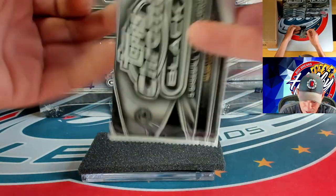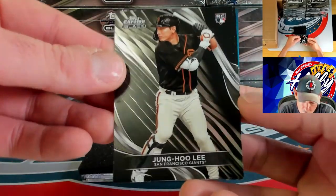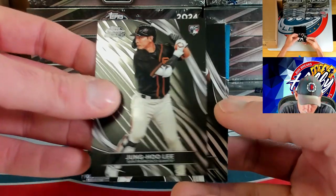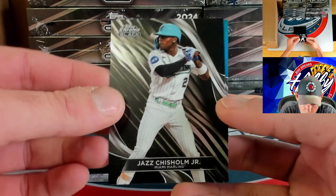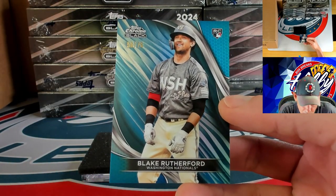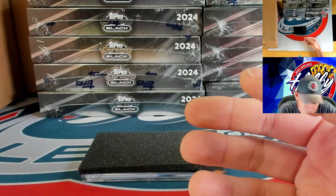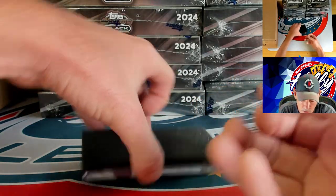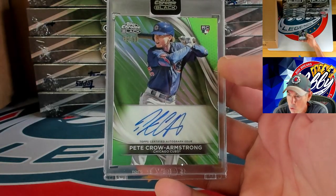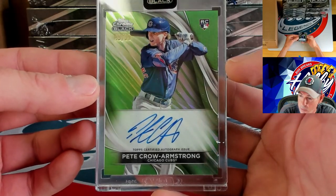Very nice — Jung-Hoo Lee, so we got him early today on the rookie card. Up next we have Jazz Chisholm, and then our blue is going to be a rookie to 75 for Blake Rutherford — 58 of 75. For our autograph, we are going to get another rookie — very nice, Pete Crow-Armstrong on the green to 99, 49 of 99 for PCA.